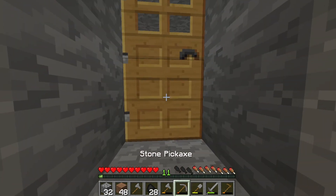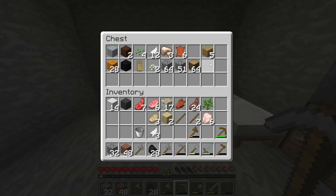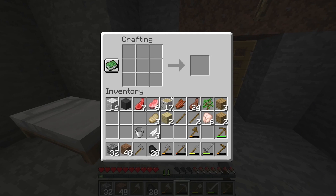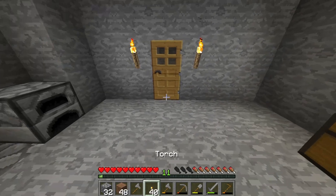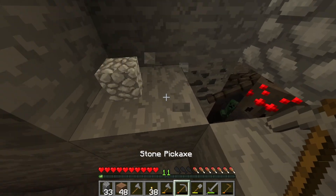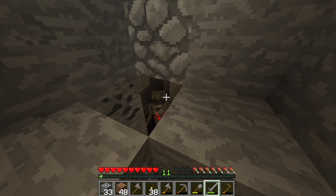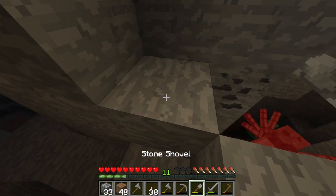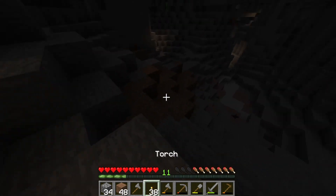We'll go down here, try and get this coal — it doesn't seem to be many mobs down here at all actually. I'm struggling to see in here already. As much coal as we possibly can. Okay, now we've got 28 coal. So we'll just get some sticks and then once we've got that, we'll make some torches. Then we'll go back through and explore a bit more of it. Oh, there's more coal.